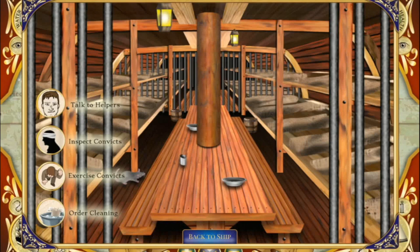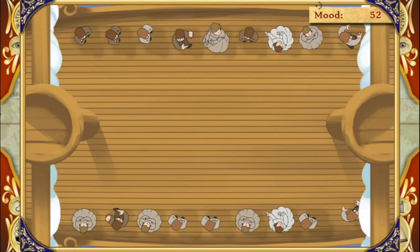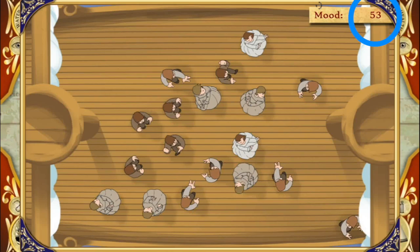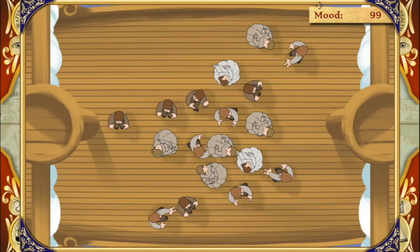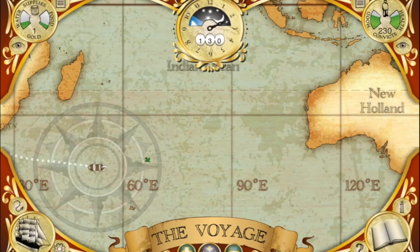The other thing you can do is get the convicts to dance — this is the easiest way to improve their mood. As long as all of the convicts are dancing, their mood will go up, as you'll see in the top right-hand corner. You can wait for convicts to get bored and stop, then tap them, but you can also just tap on them the whole time to keep them always dancing and get the most mood points.